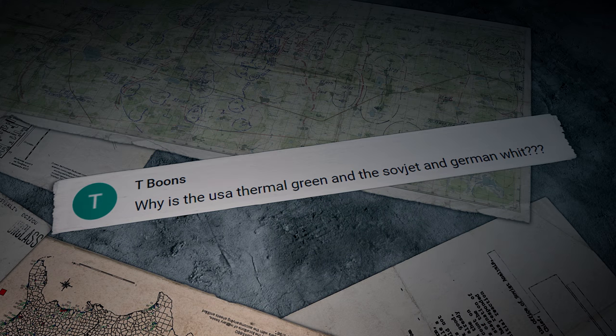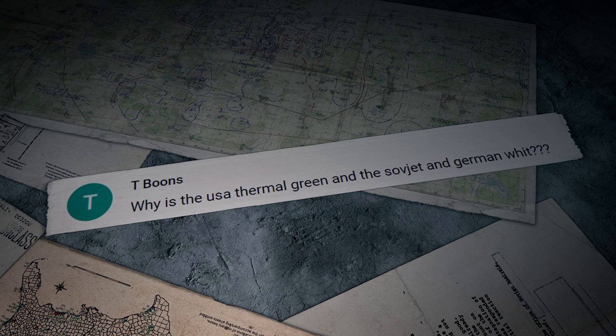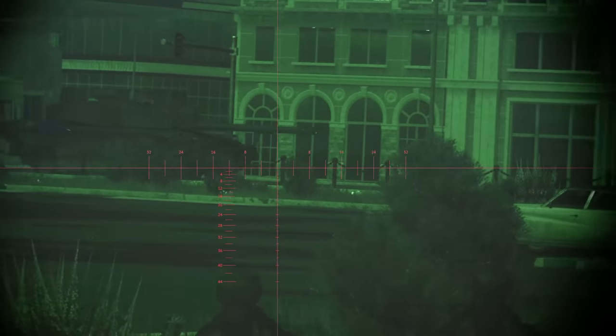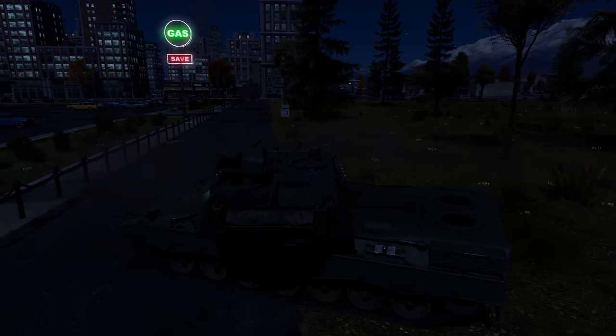T. Boons comes with this question: "Why is the USA thermal green and the Soviet and German white?" It's not about nations, it's about the devices themselves. The simplest night vision devices based on image intensifiers have a green screen and a corresponding picture. And the black and white indicator means that this is a thermal sight that shows the infrared radiation coming from heated objects.